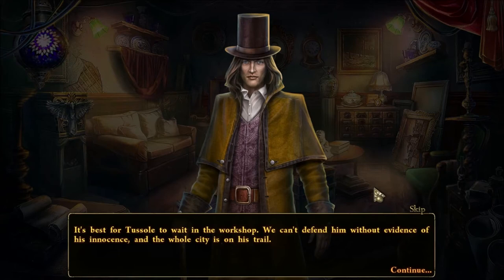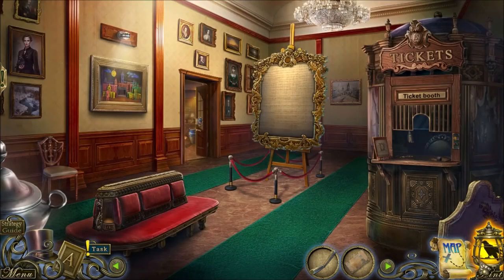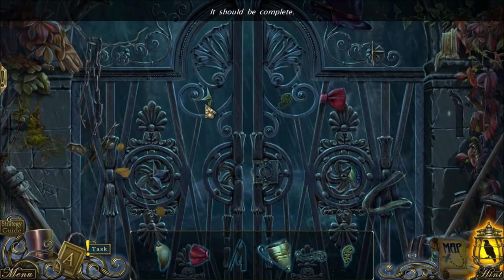It's best for Tussol to wait in the workshop. We can't defend him without evidence of his innocence, and the whole city is on his trail. He was acting super guilty, by the way — for the planeless city. Where do I use this map? I have a hidden objects challenge — I haven't seen one of those in a while.